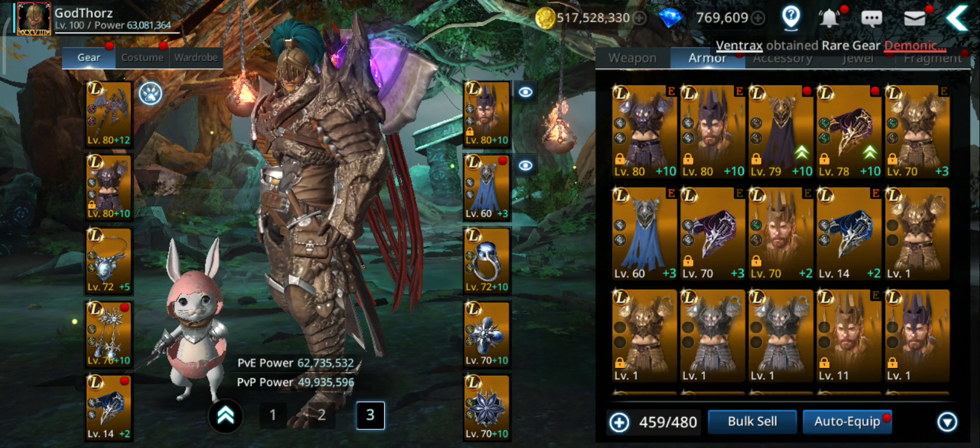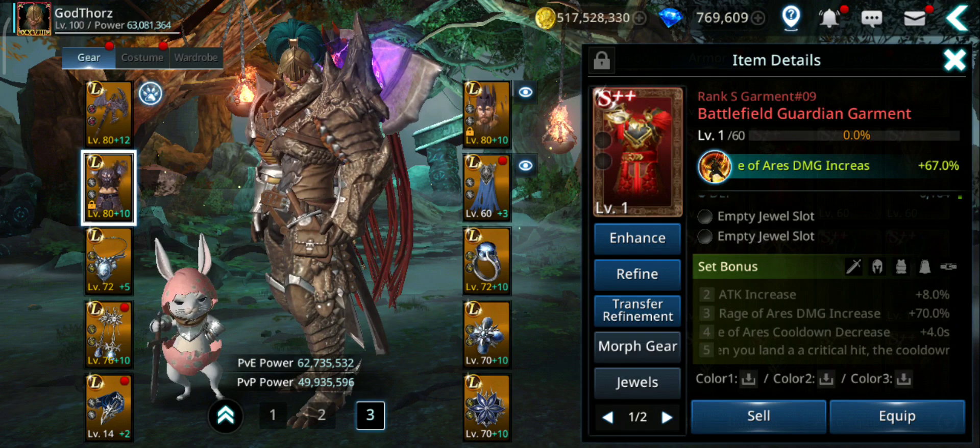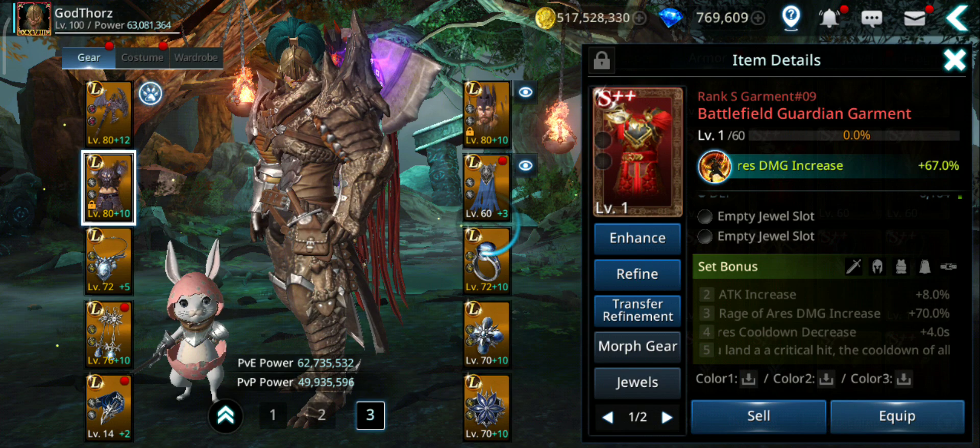On top of that we have other gear. The old S++ Battlefield gear — if you have 2 pieces they give you attack increase 8%. Let's equip: for this I pick the garment, or you can switch, as long as you have 2 pieces — can be the belt or the back piece.